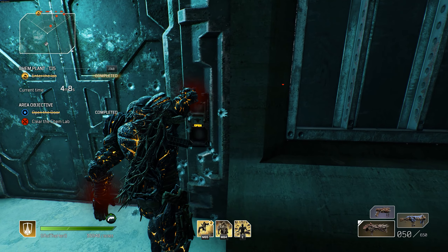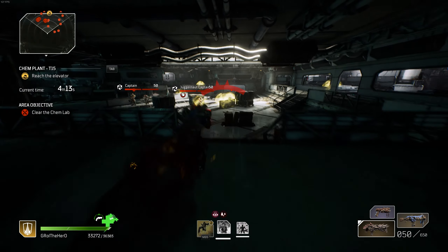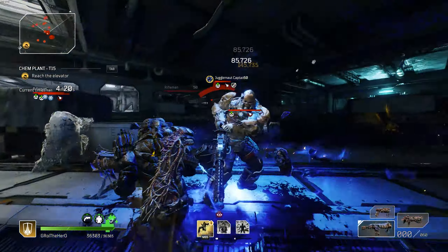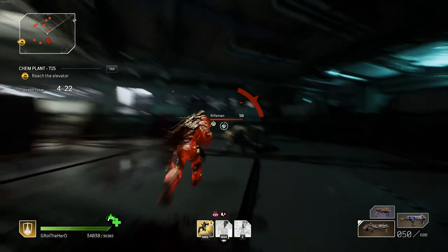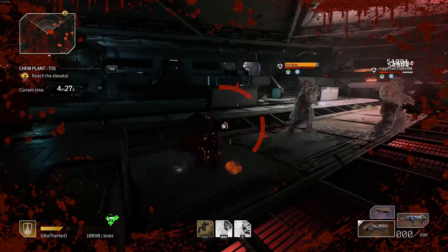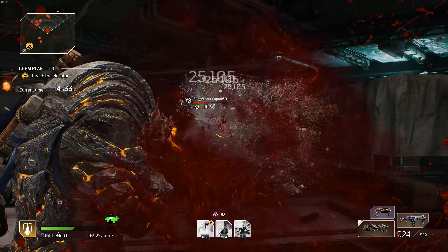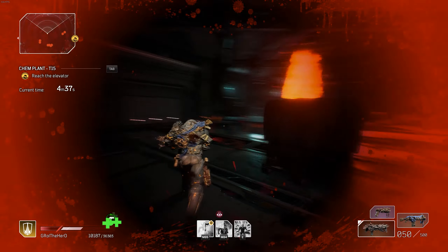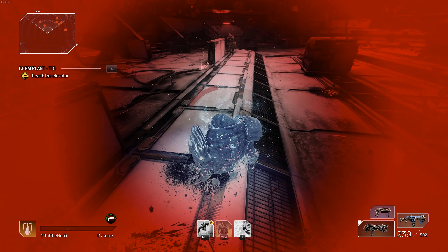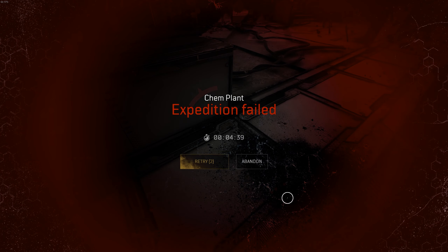Worst case scenario: you go into a room filled with Captains. Solo you can typically kill all the adds without a problem, but in a team environment enemy health roughly triples. If all you're doing is DPS because you've procced all your abilities, you're limiting your ability to heal. You might kill a captain or two but then you can't heal because you don't have Tremor or Golem, and you'll end up dying. You have to learn proper sequencing to maximize both damage and survivability.